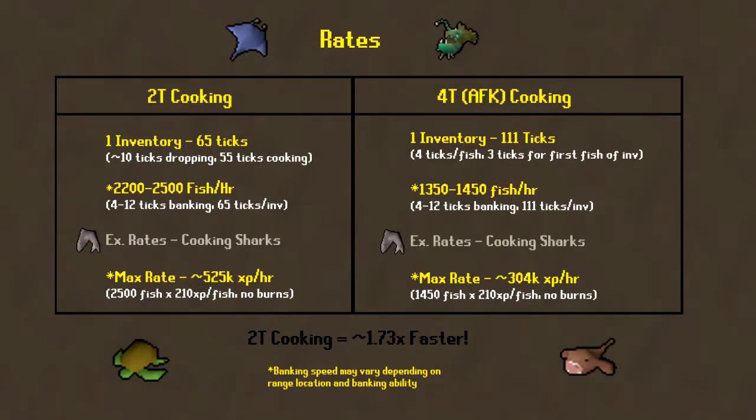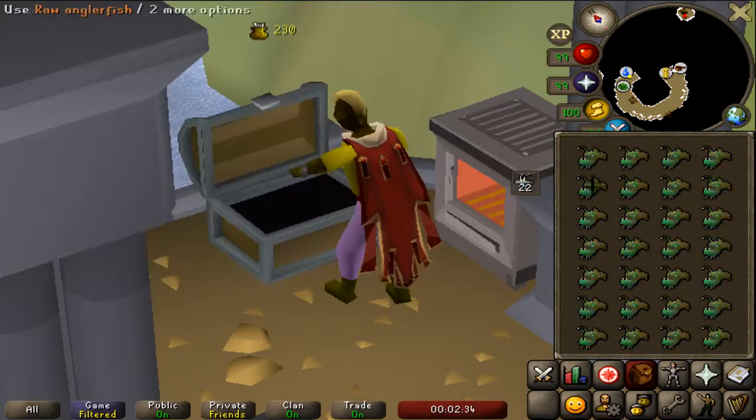Now, these rates are going to depend on a few different variables: first, what your cooking level is, which will affect how many you burn; and second, what bank you're using and how quickly you can bank. For example, if you're using the Zeah range so that you burn less food, you're going to have to run to the altar, which takes a couple of ticks — as opposed to using the Tzhaar cooking range where you literally do not have to move to reach the range. But with these max rates, we can deduce that two-tick cooking is about 1.73 times faster than four-tick cooking, which is a lot faster for not very much more effort. This method is so quick and easy, especially at the Myths' Guild Bank.